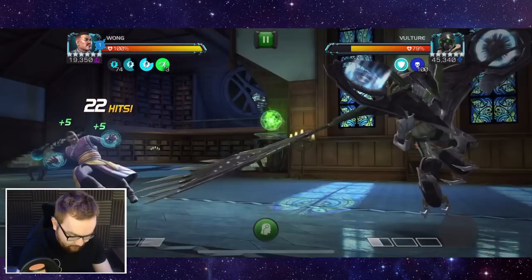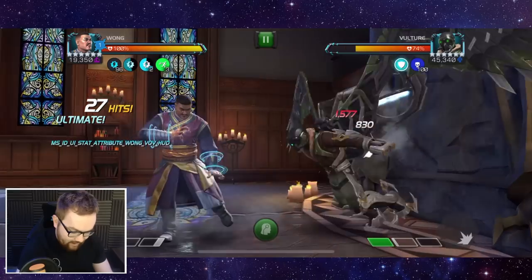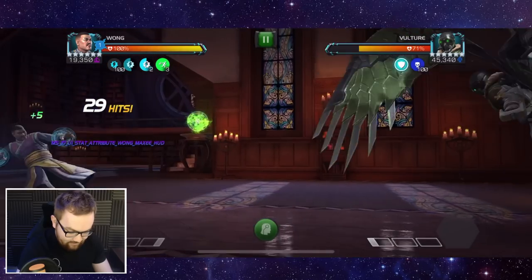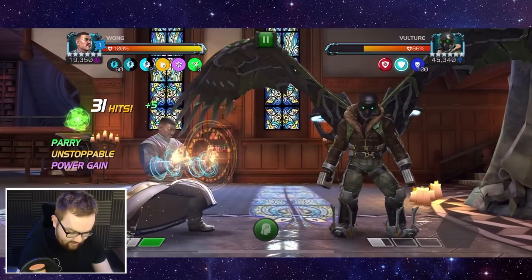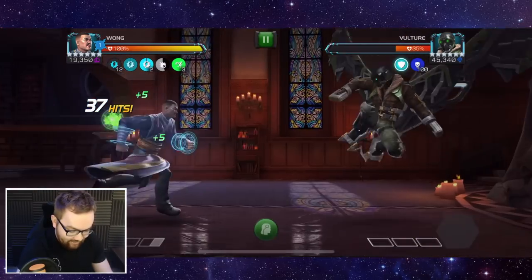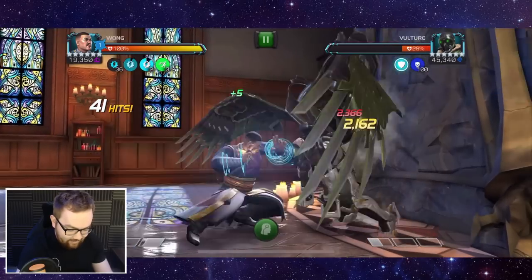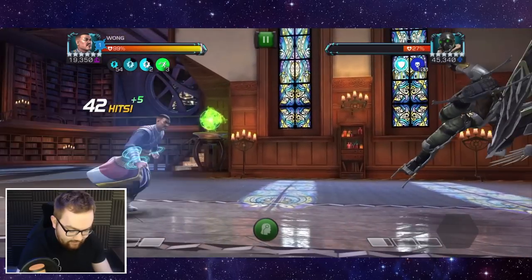Let's see if we can bait out that special two, and then go for another special one — you can see we're stacking up this resource that's at 96 at the moment. So we're going to bait this out, see if we can get a parry stun, quickly charge up the heavy attack, then go straight into unblockable. You see how quickly we got that special two, and then the special two just shreds.